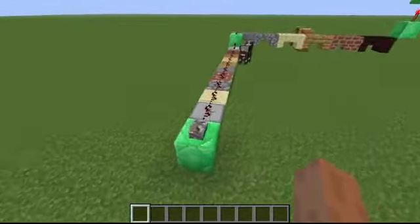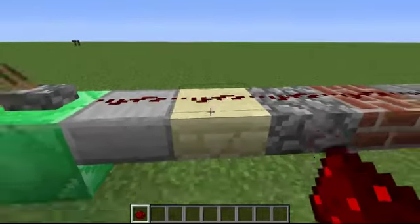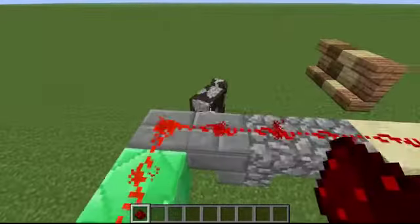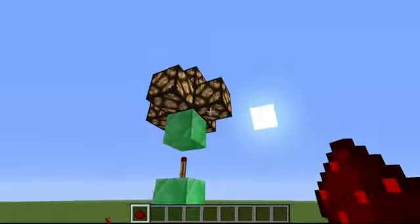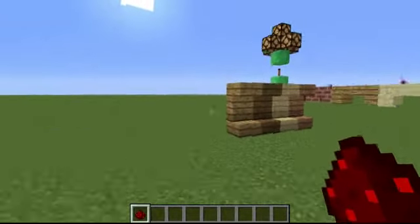First we have the new ability to place redstone on top of upside down half slabs. You can simply place it, and we can place it also on stairs. And by the way we now have different colored types of stairs, which is awesome — just awesome.